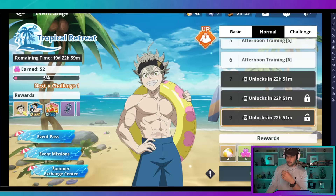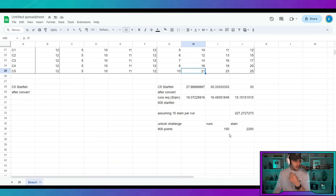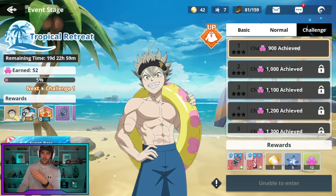Let me jump into the math quickly. To get 900 points, 900 divided by six gives us 150 runs that we have to do. And then because they cost 15 stamina, that's 150 times 15 stamina, which gives us 2,250 — the cost to actually unlock it. So to unlock the challenge mode, it's going to cost you at least 2,250 stamina.